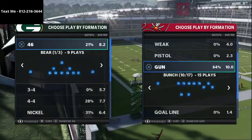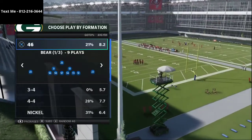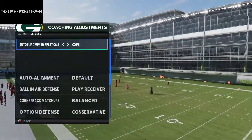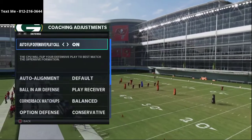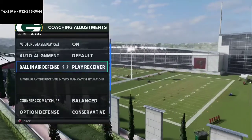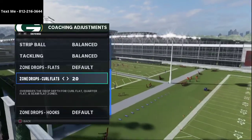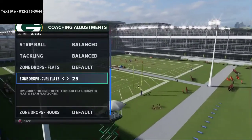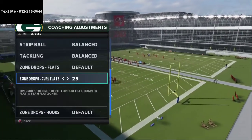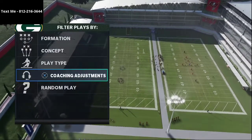Nickel 335 wide — and we're talking about the gun bunch in particular. My coaching adjustments are as follows: I have auto flip on, auto alignment to default, ball in air defense to play receiver, cornerback matchups on balance, option defense on conservative, and zone drops are going to be on 20 to 25 yards to be able to really lock down some of the most dominant passing routes in Madden NFL 21.